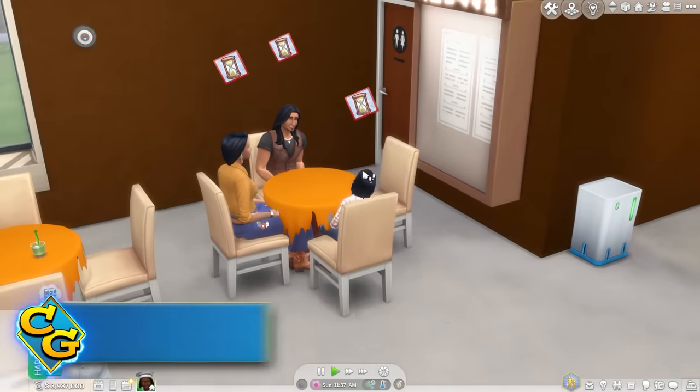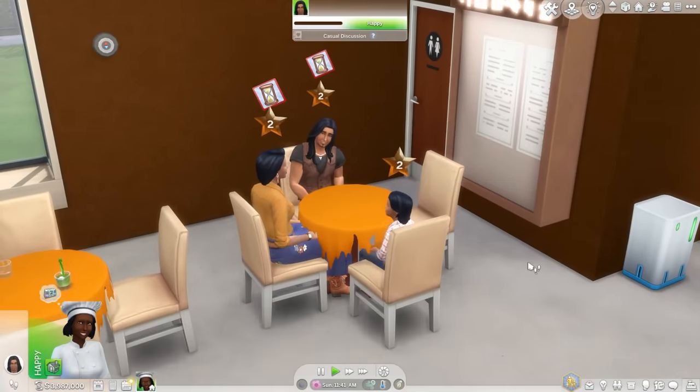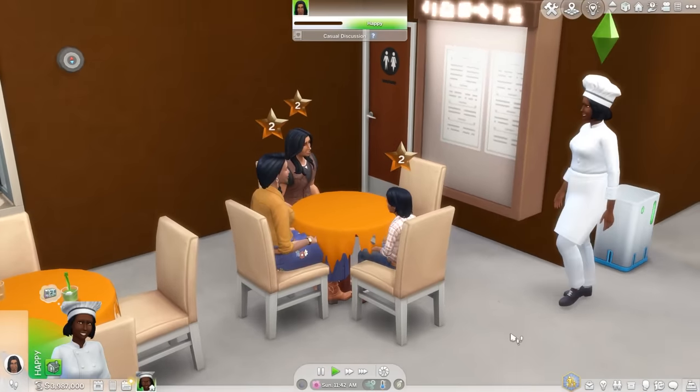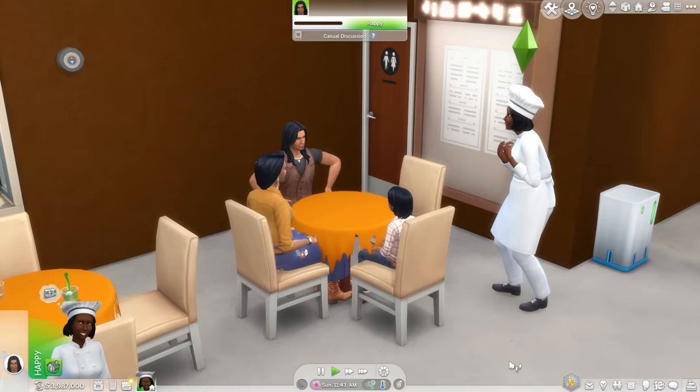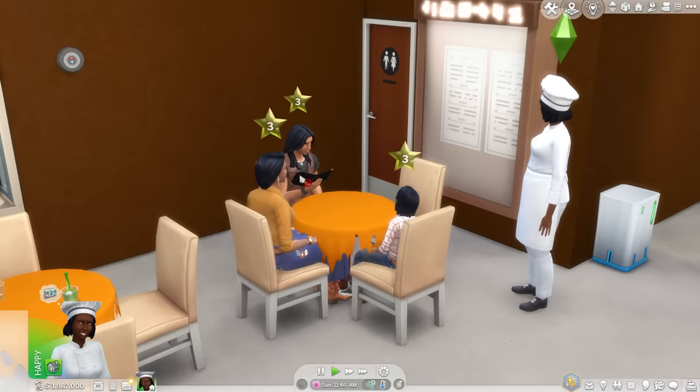To help players with this, I have a couple new interactions. If it's taking too long to get meals out, your sim can apologize for wait, which will directly cut a portion of that table's wait time stat off. This will help you to avoid the penalty to your star rating.